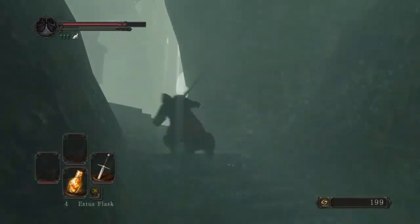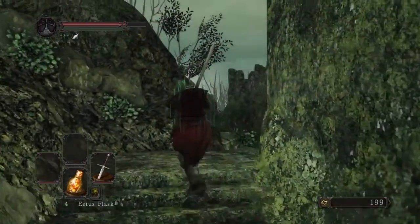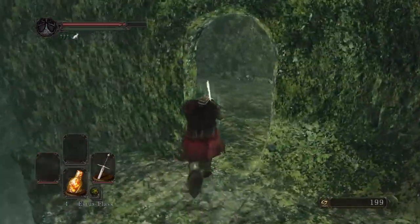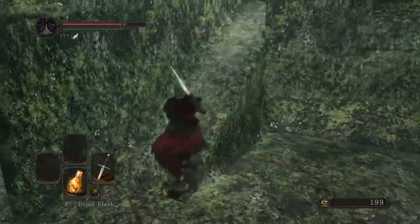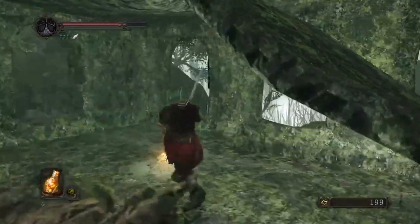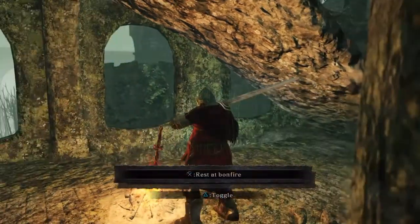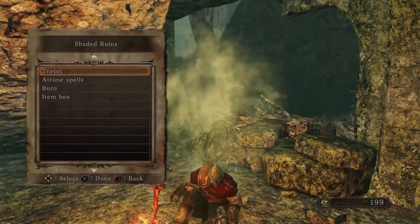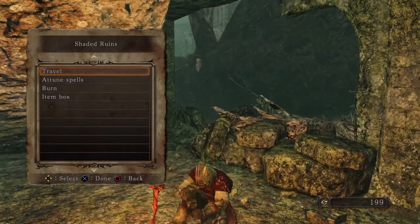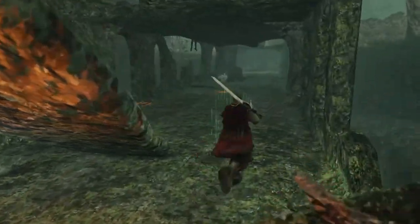And there we go. Now at this point we already got it, pretty much — unless there's some new enemies, that could also be possible. You go up the first ramp, and under the second ramp is a bonfire. We gotta light that, and now we are sitting pretty. We are sitting pretty, because we're about to get a black knight halberd, which is some good shit.